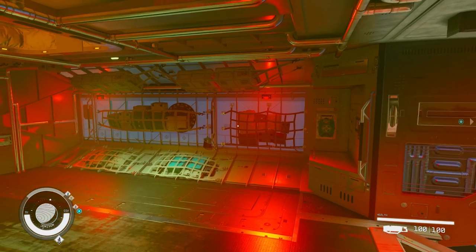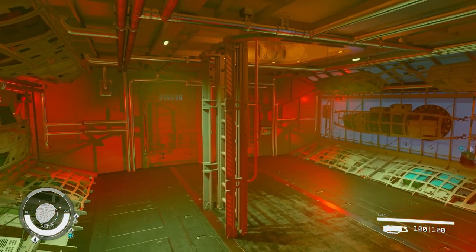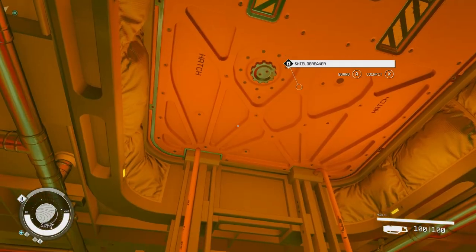Downstairs in the cargo you've got a first aid kit. Obviously it's got all its storage. There are no doors apart from the one that enters the ship. Let's go up.